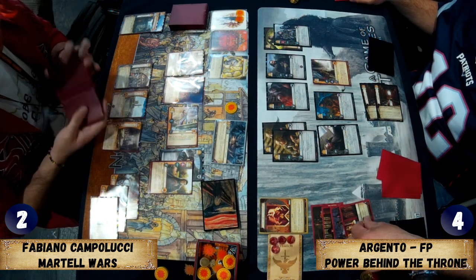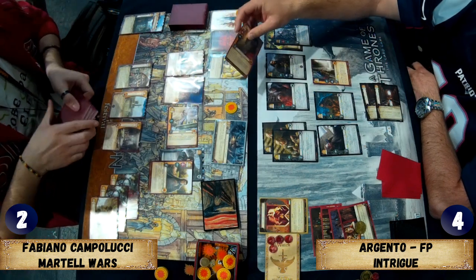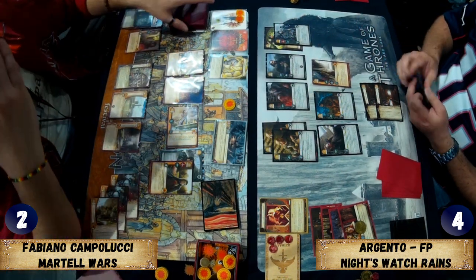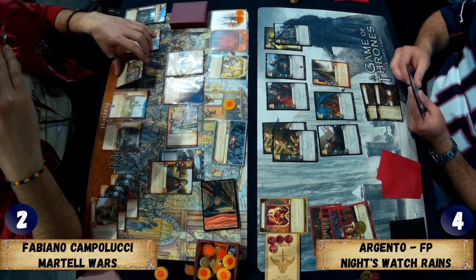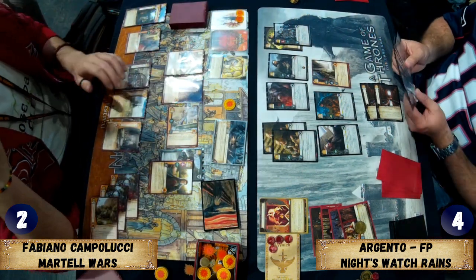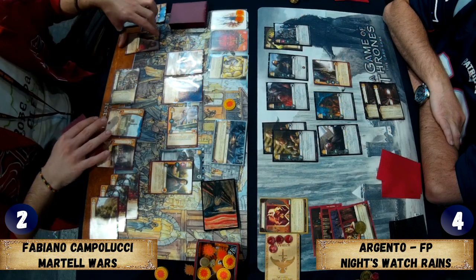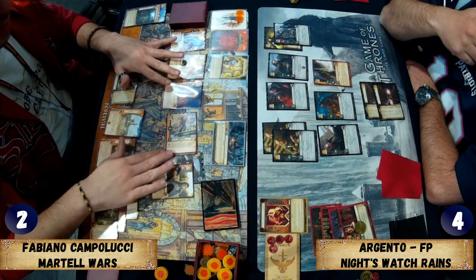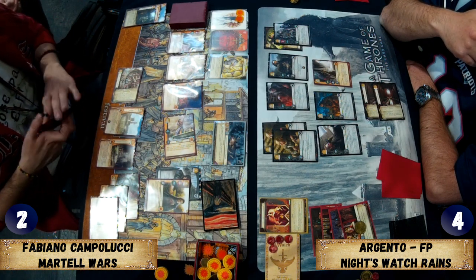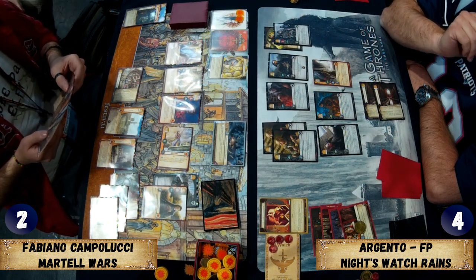The plot coming in is Power Behind the Throne, with another stand available. Fabiano is mixing up his piles — Shadow Black Lane and the Dornish Spy discarded in two separate piles, though they should probably be in the same one. He's going to bring in the Dornish Spy at some point anyway. Flea Bottom is triggered for gold and when the Dornish Spy comes in she removes Jon's icon — likely the military icon since Argento hasn't done a military challenge yet.